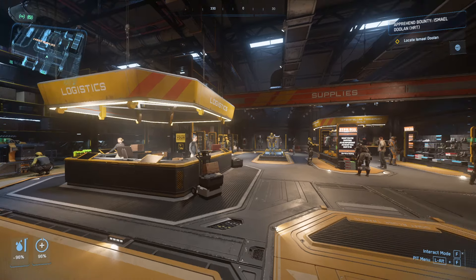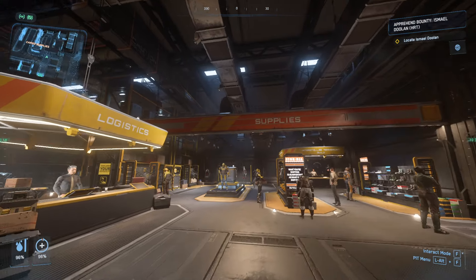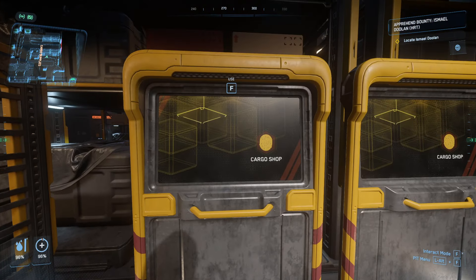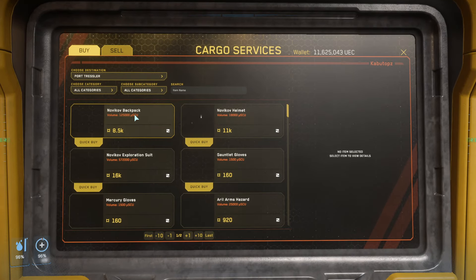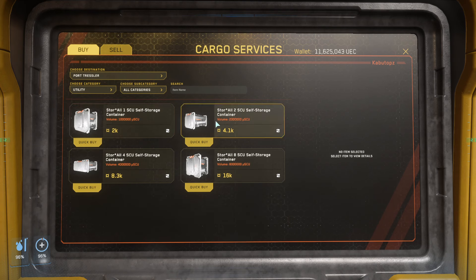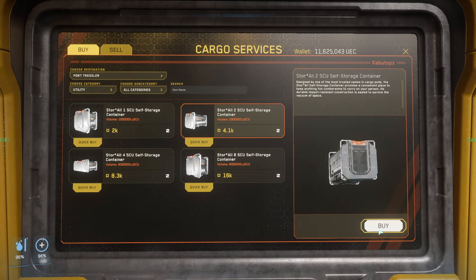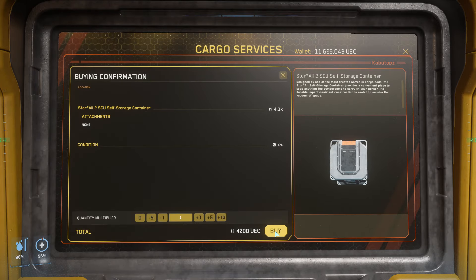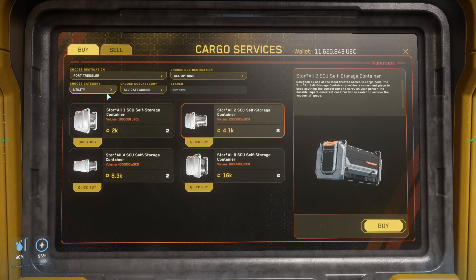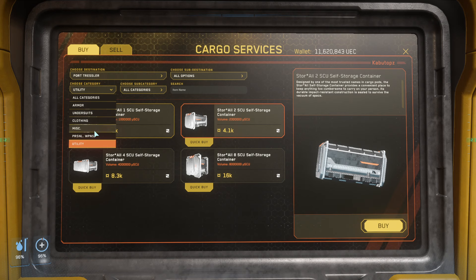For the second part of this step process — the supplies — what you're going to be needing, in order to get the armor, is a container. This should be in the utility section. I would recommend buying the two SCU container, not the one, but if you want to buy the one and save a little bit of money you can. I'm just going to grab one container, but make sure to bring two to four SCU just in case.